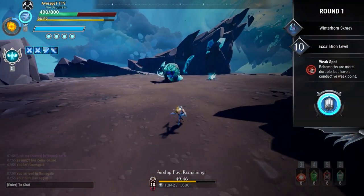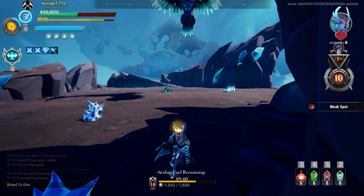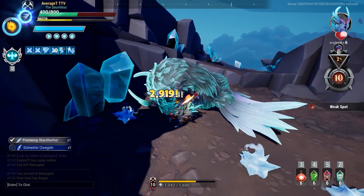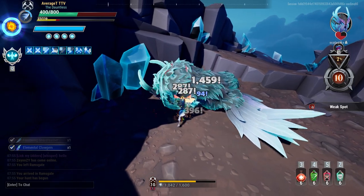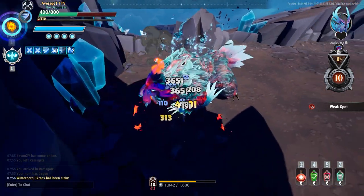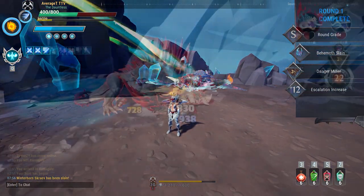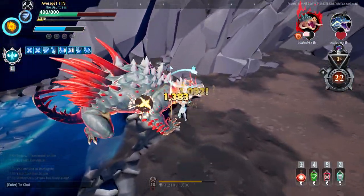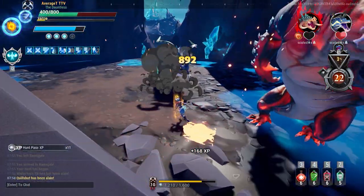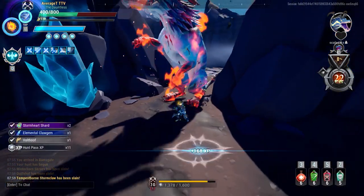Here are a couple of examples of why Overpower is so important, and also examples of the Overpower proc animation. Starting from the Boop on Scrave — his health is full — and within moments he's already down to a quarter HP. There's the animation from Overpower. It doesn't always show, but I'll show you more examples. Quillshot is about to be staggered — we stagger him and there's the Overpower proc animation. Here's Stormclaw getting staggered, and another Overpower animation coming through.